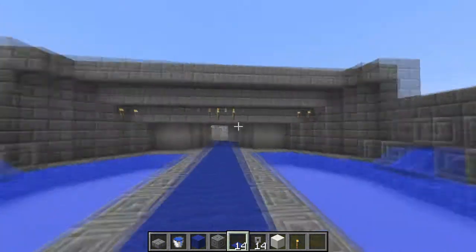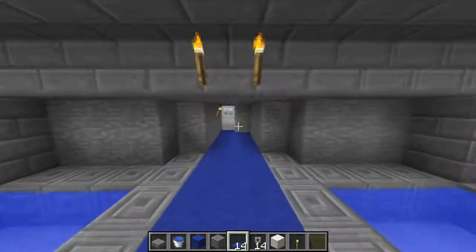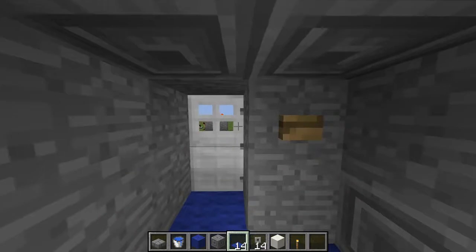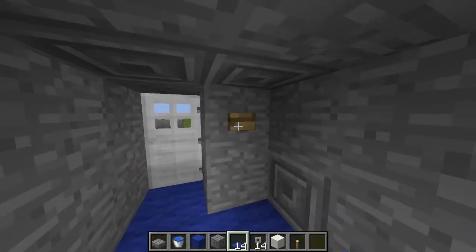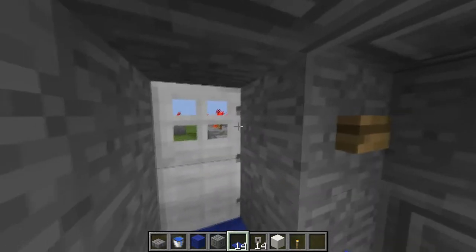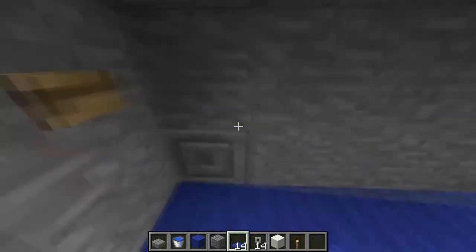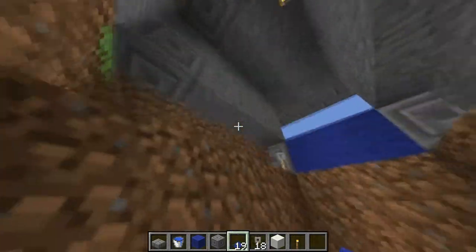Let me show you real quick — this is my trolling palace with the water in the pools. I like it; you might not, but I like it. So the point of this is: here's a button, here's the door. It looks like the button is connected to the door, like there's redstone over there or something. What's going to happen is you're going to hit the button, wait a second, and you're going to fall through.